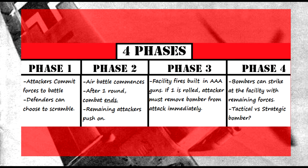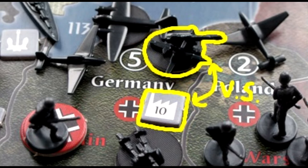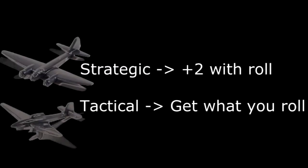Whatever is left gets to strike at the facility. Tactical bombers get that number of damage on the facility equal to whatever they roll. If a strategic bomber rolls, it gets 2 added to its dice roll. For example, if a strategic bomber rolls a 6, that means there's 8 damage on the facility. It should be noted that facilities have built-in AAA guns, which are separate from the AAA gun pieces on the board. Facility AAA guns fire one shot at each plane, up to as many bombers as are attacking the facility — a key distinction, as normal AAA guns can only cover up to 3 aircraft per gun. After these rolls are done, if any ones occur, the attacker immediately removes all aircraft. Strategic bombers add 2 to whatever they roll, and tactical bombers damage at whatever number they roll.